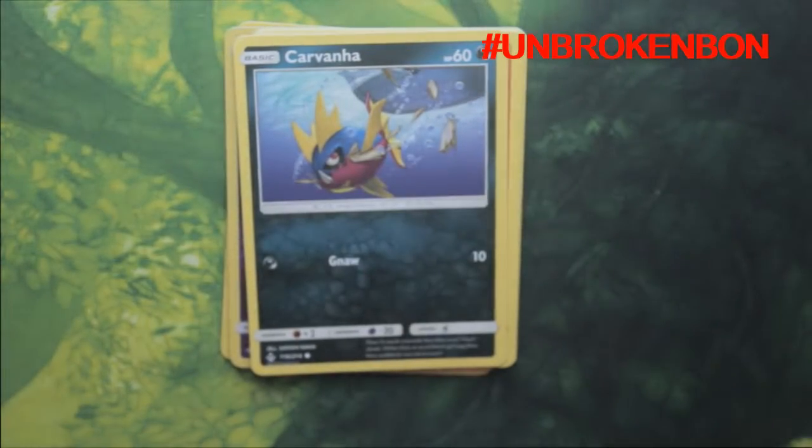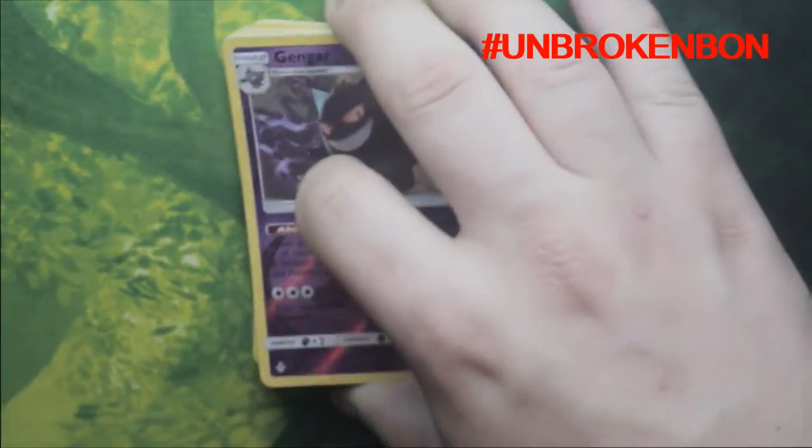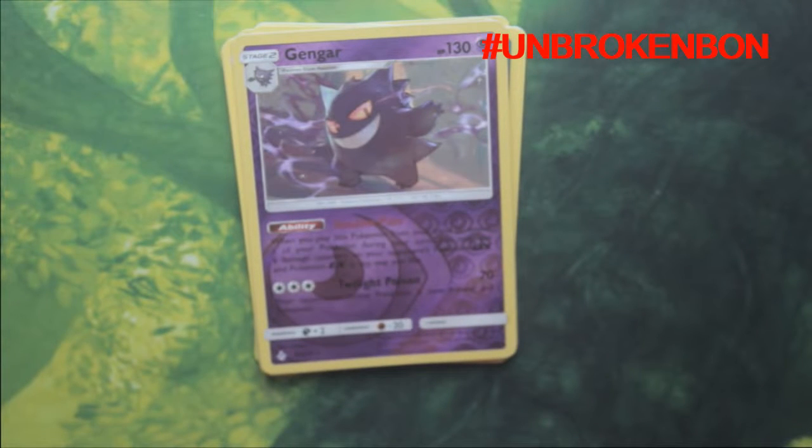Hope you can see the cards. But yeah, Gengar is probably the best card out of this pack, it's really cool. I really hope you liked this pack opening and don't forget hashtag Unbroken Bonds for a chance of winning the online code for your Pokemon game. I hope to see you again on O&J Gaming!